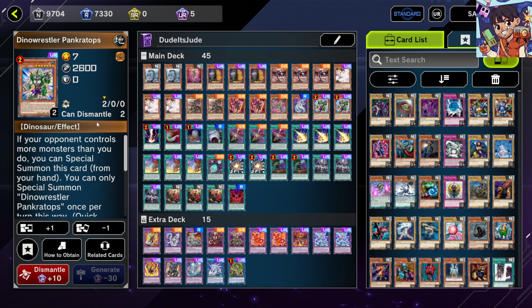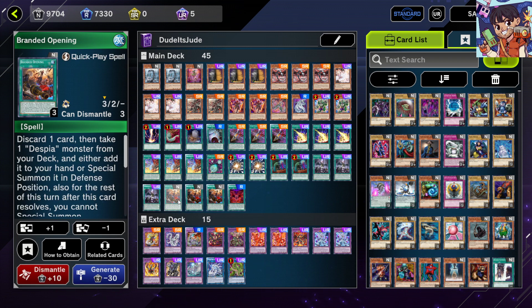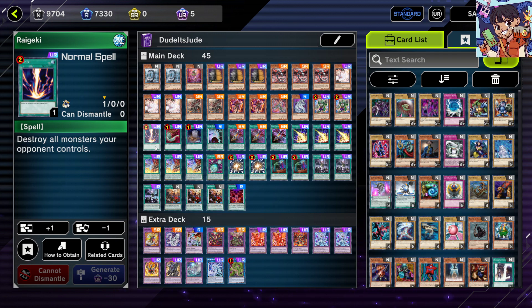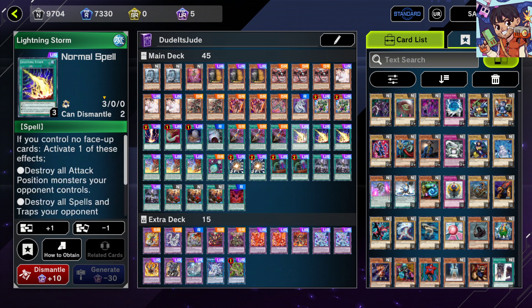One Raigeki — I might fit two once Branded Opening is semi-limited, but one is fine for now. Raigeki simply destroys all your opponent's monsters. Harpie's Feather Duster destroys opponent's back row, always handy against control decks like Eldlich and even Flundereeze where they might have Mist Valley or a set trap. Three Lightning Storm — really good because you can use either the Raigeki-like effect or the Duster effect to break either back row or attack-position monsters.